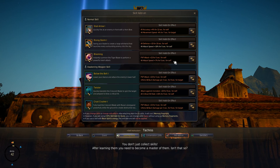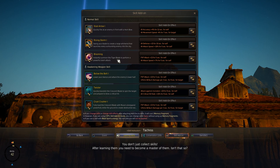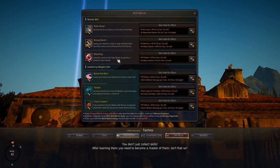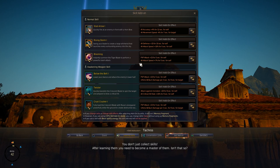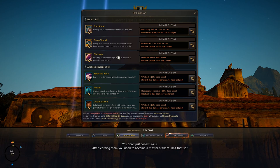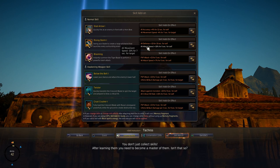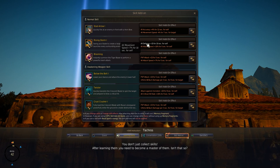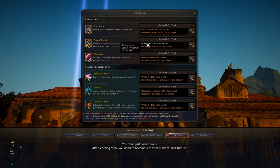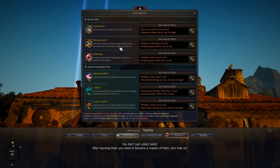For Blooming I have PvP attack and attack speed to buff myself. The tooltip says something different which is iffy, but basically if I open with Blooming or CC and then switch to Blooming, I get PvP attack and attack speed. I usually after Blooming instantly use Rising Storm, so I went for attack speed and defense there — a bit of a hybrid pick that gives me defense in case the CC doesn't go off or things go badly.